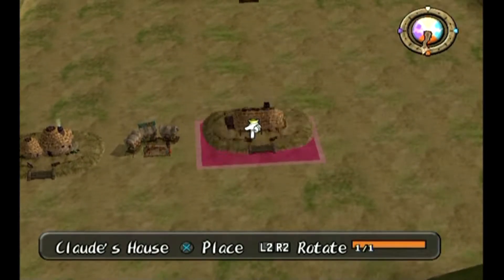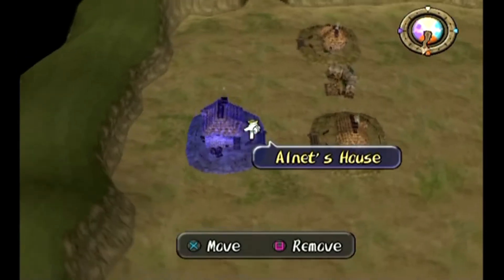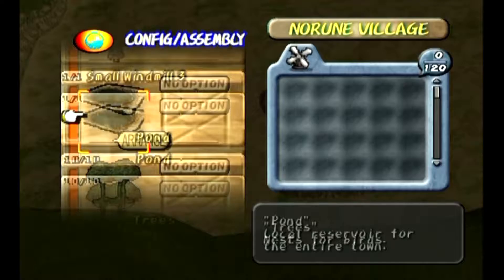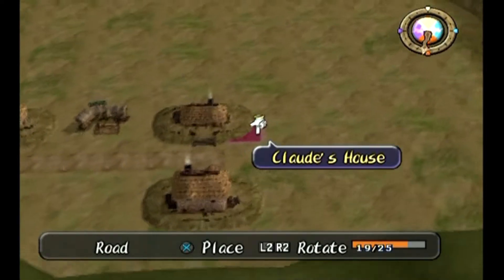From there we're gonna put Cloud's house here, and from Cloud's house we're gonna put Nallet's house there. So we got that right there, and now from that spot we're gonna start laying down some paths — one, two, three, four, five, six. Awesome, there we go.